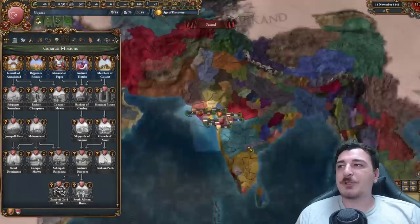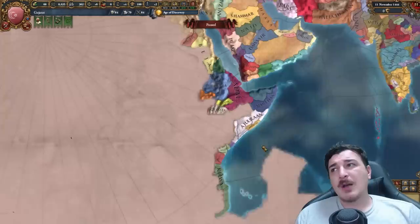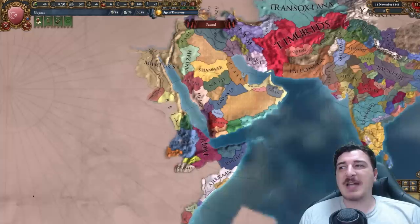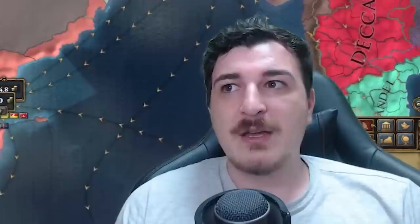Eventually with Gujarat you get a lot of claims and money, plus opportunities for expanding in Africa with permanent claims on the rich gold mines of Tanzania. You can have a massive empire stretching from the Indian subcontinent to the east coasts of Africa and the south tips of Arabia. If you know what you're doing, you can filter in all the nodes so that you've basically blocked the Europeans from getting money from India, south Arabia, and East Africa.